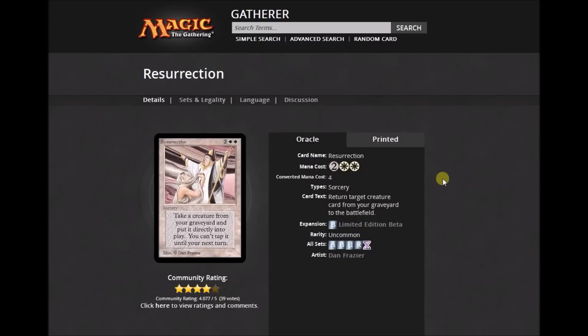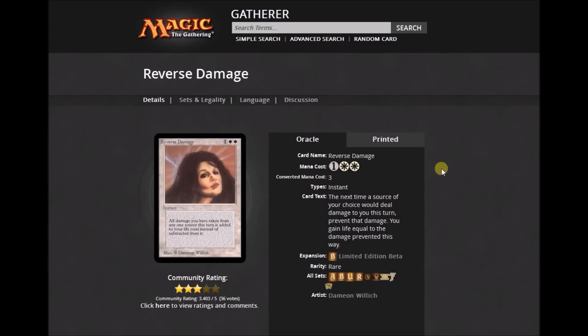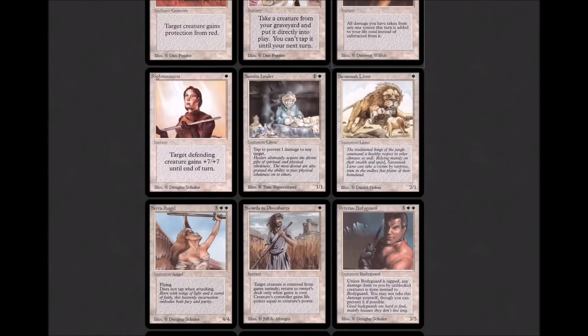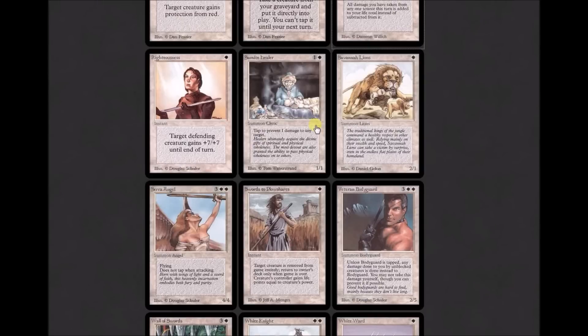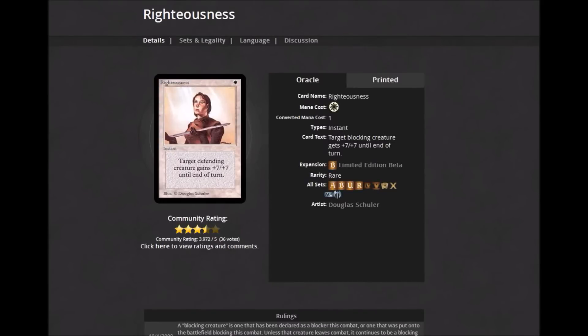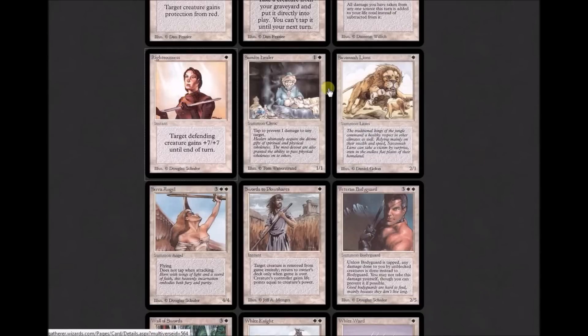Righteousness: 'Target defending creature gains +7/+7 until end of turn.' In a combat-heavy format, that would probably be pretty good. It was reprinted until M10. Samite Healer: tap to prevent one damage that would be dealt to target creature or player this turn. I don't think we get effects like this very often anymore. That's very white to me from starting way back in the day. Savannah Lions would probably go in a Powered Cube just to have something to hold a sword — it's the quintessential 2/1 for one, a white mana.